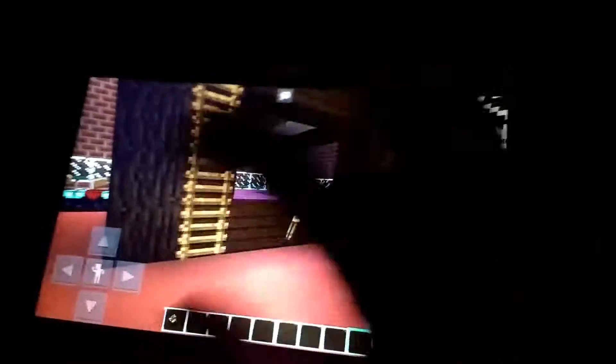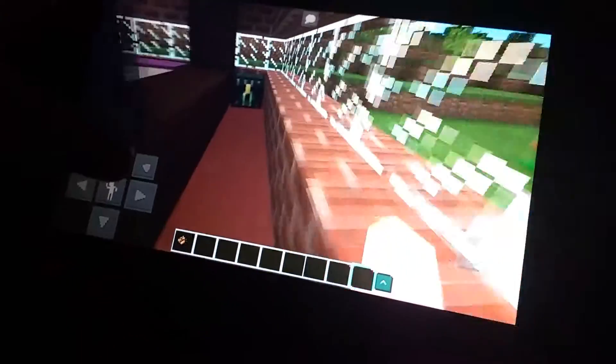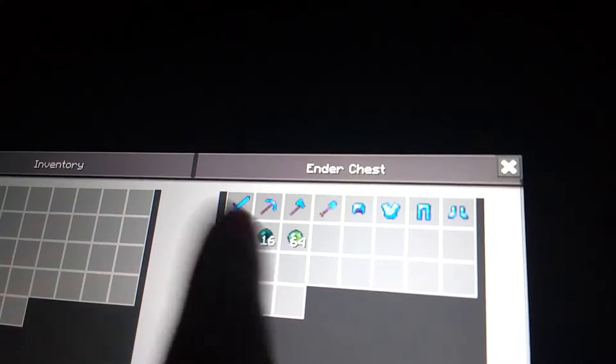Over here is my enchanting table. And over there is what I really wanted to show you guys today. This is called an ender chest, and as you can see at the top it's the eye. I've got all my tools in there, so I've got to show you what ender pearls do.